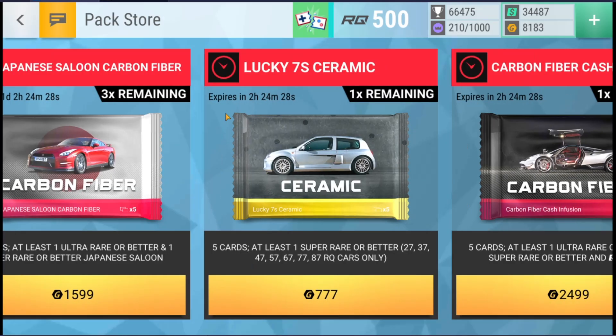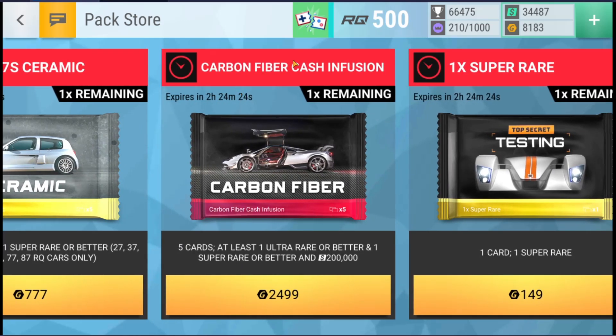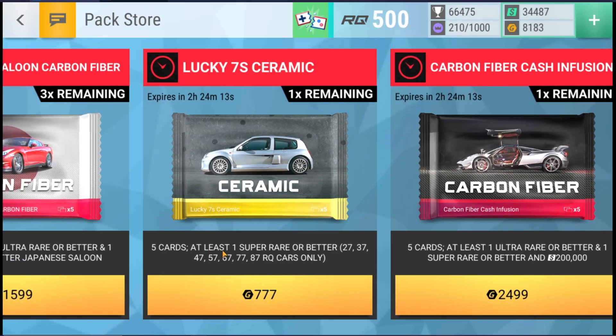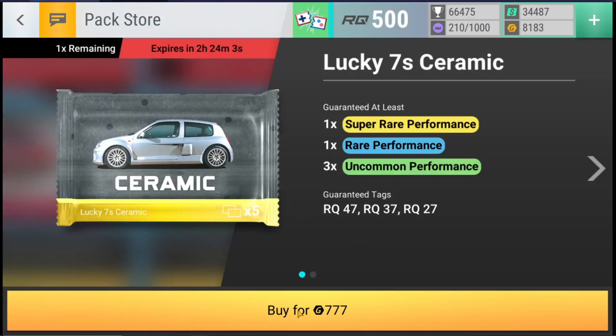I noticed in the store right now there are some very weird packs. We have Carbon Fiber Cash Infusion, which is a carbon fiber normally $1499, and then you pay 1,000 gold for 200,000 cash. Then you have this, which is five cars - basically a ceramic, but you get 27, 37, 47, 57, 67, 77, 87 RQ cars only. This is so useless to open. You're going to pay so much extra for that. No way.